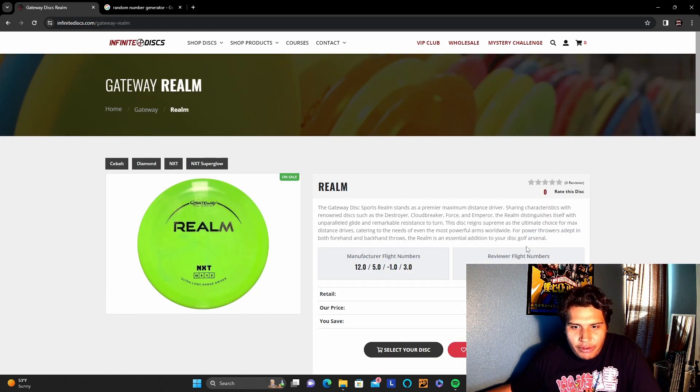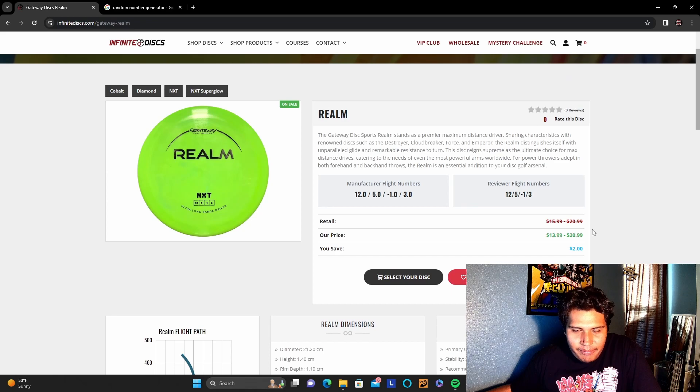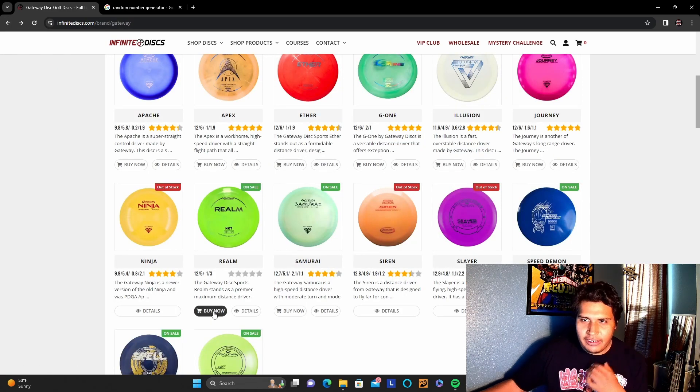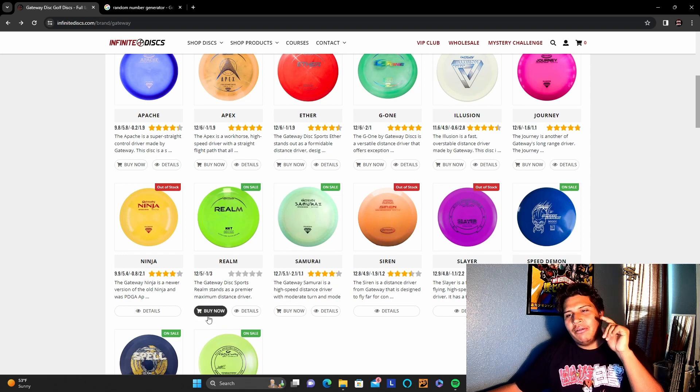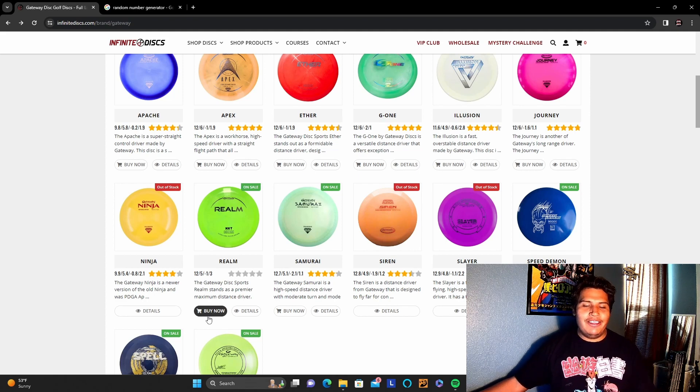The illusion or the Realm — the Realm looks like it might be a little bit more what we want. The flight numbers are 12, 5, negative 1, 3. I'm pretty sure this might be a little bit better just with the forehand, because that fade is a lot more heavy. Hopefully the fade is heavier on the Realm than on the Illusion. So we're going to go ahead and take the Realm as our first choice, and we're just going to be praying that it's overstable. If it ain't, we're going to be in a whole lot of danger.